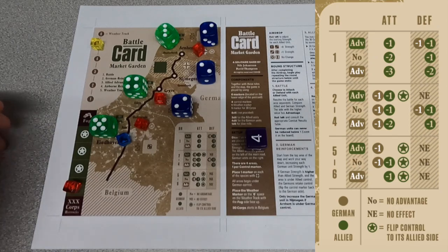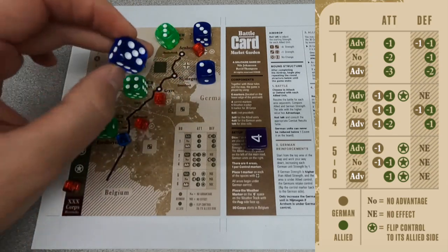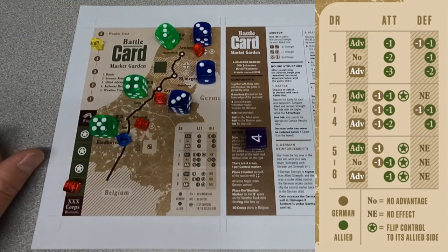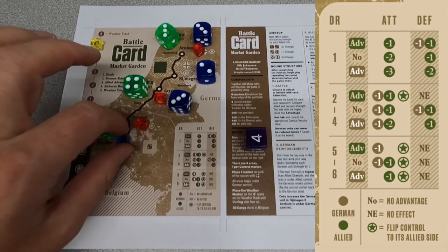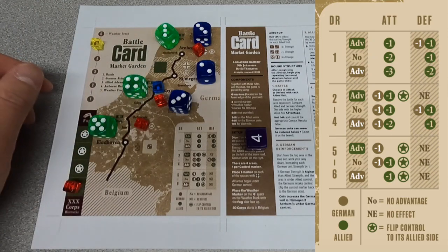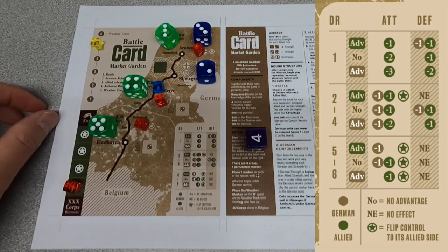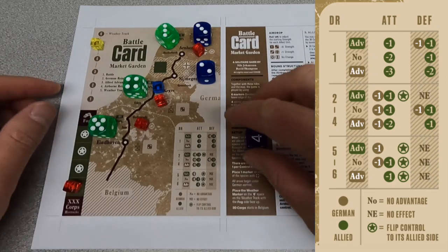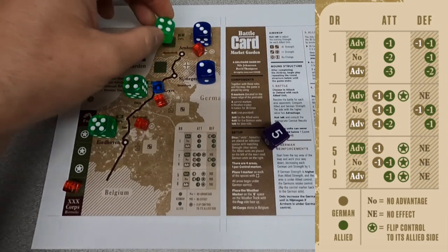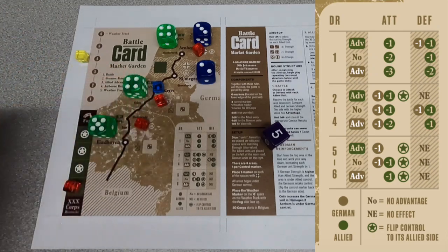Allied advance — I'm going to move something up. Airborne reinforcement: five or greater — hey, look at that! We got it. So now I'll move it off to the side, since you can only be reinforced once. We only have one battle up here and I have advantage, so I feel like I need to take advantage of that. I'm attacking to keep them in their place. Four — we both get knocked down one. Not great.